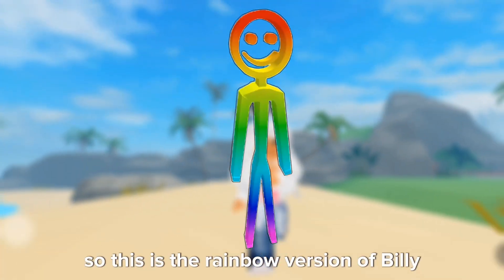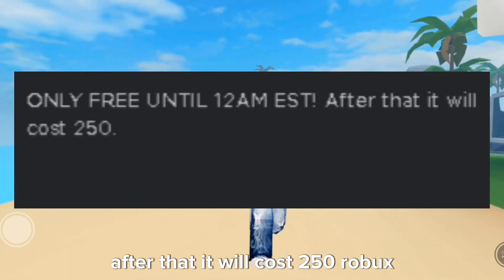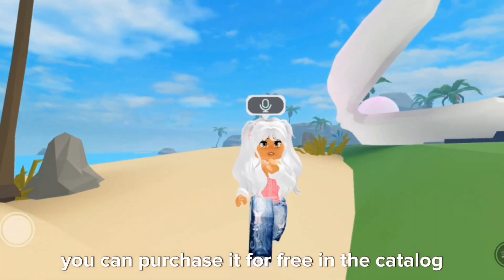This is the rainbow version of Billy. It is free in the catalog until 12 am EST. After that, it will cost 250 Robux. I will link Billy in the description. You can purchase it for free in the catalog.